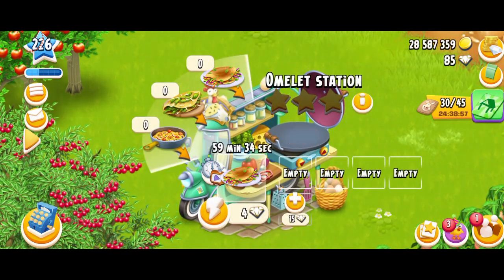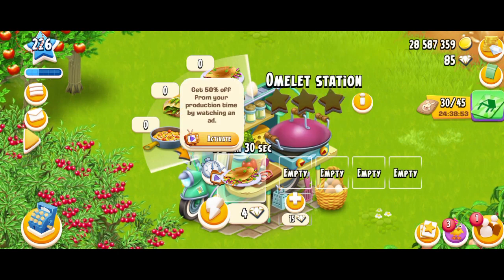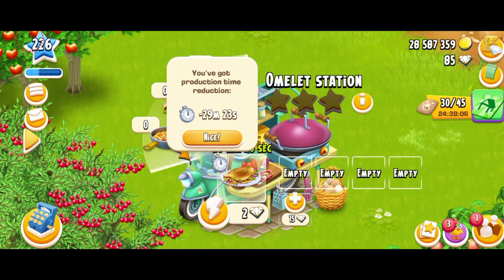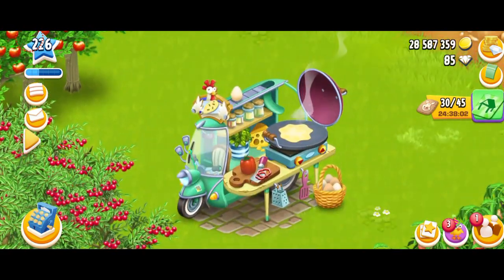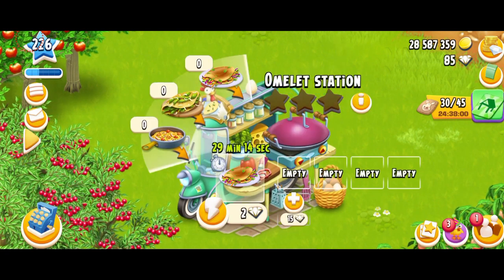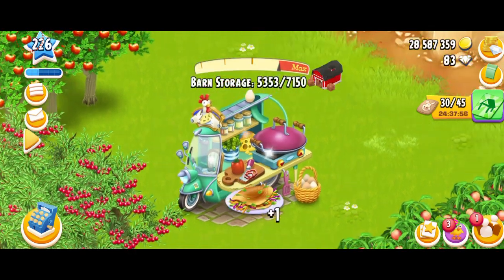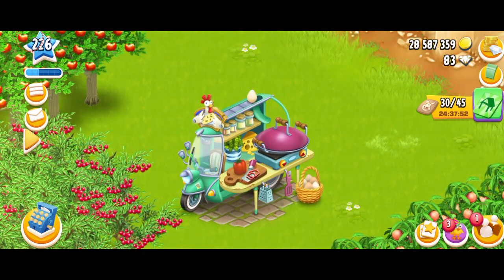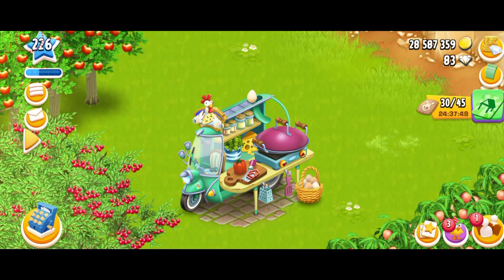I'm going to spend diamonds — I'm not going to wait for one hour. But what I can do instead is watch an ad and it's going to give me 50% off the time. I've got a production time reduction, and now I don't have to spend five diamonds — I can spend two diamonds. One colorful omelet gives 16 XP. That's not a lot of XP to be honest, but that does make sense because you're not even using a lot of high-level ingredients.